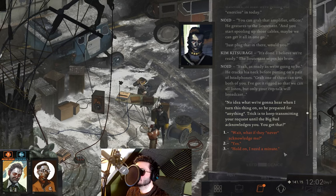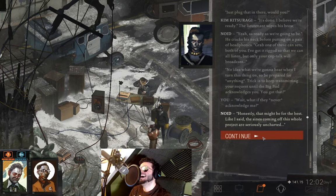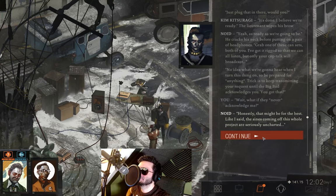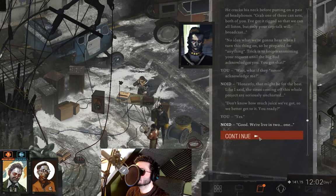'No idea what we're gonna hear when I turn this thing on, so be prepared for anything. Trick is to keep transmitting your requests until the big bad acknowledges you.' He's set up a communication mixer station next to the statue. We can wait or say 'yes.' Let's take the wait option - 'that might be for the best. The signs coming off this whole project are seriously uncharted.' Here we go.